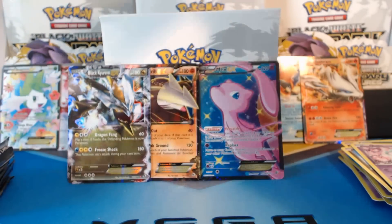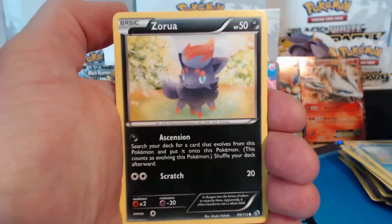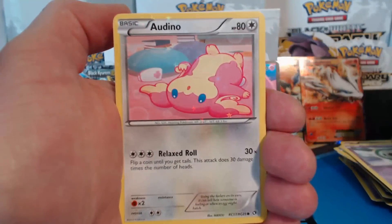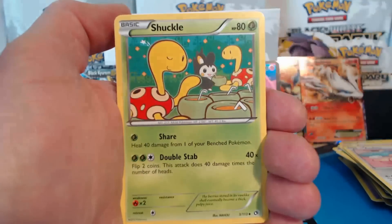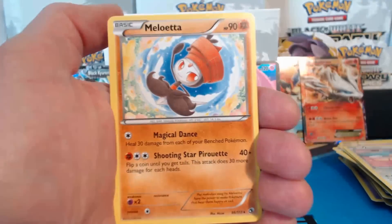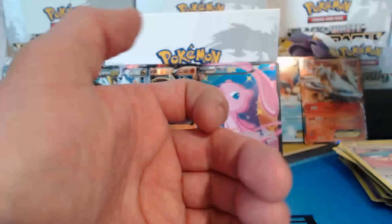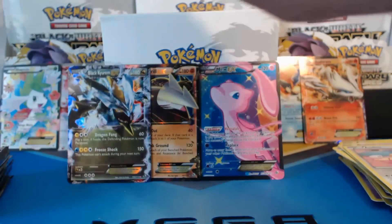Opening up a Reshiram pack here. Sewaddle, Piplup, Zorua, Solosis, Audino, Prinplup, Shuckle, Gothita. Reverse holographic. A Meloetta rare. And a Growlithe, which is another Radiant Collection card.